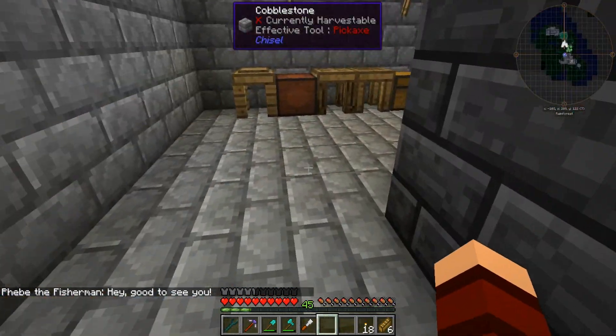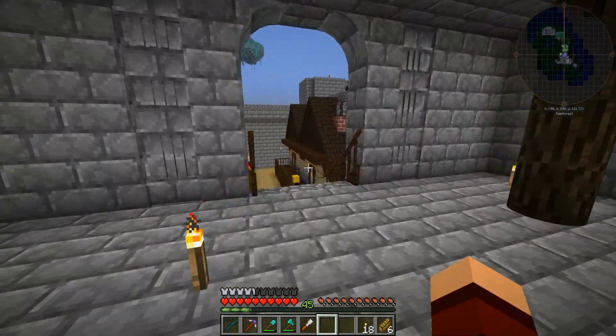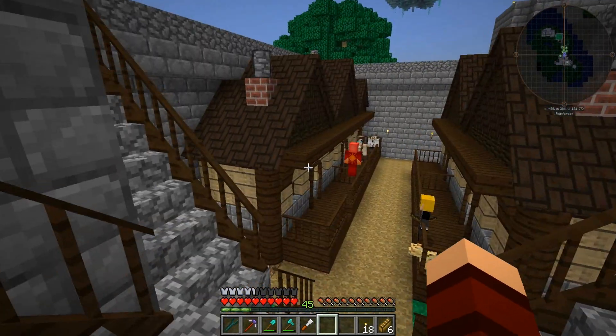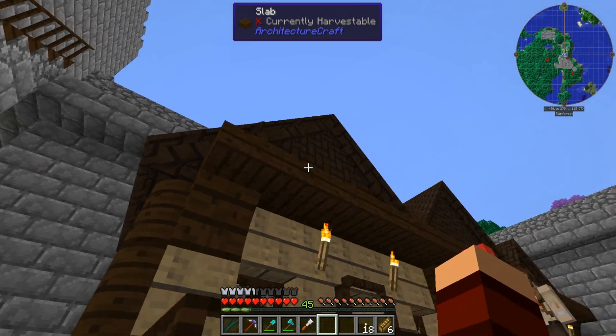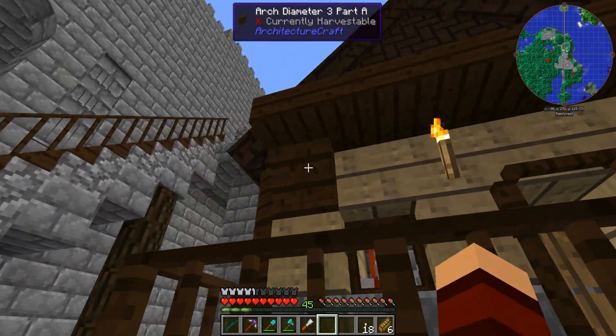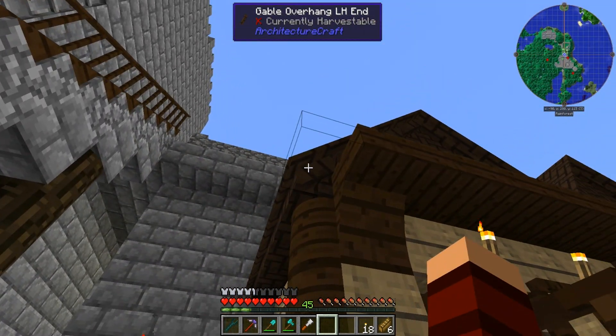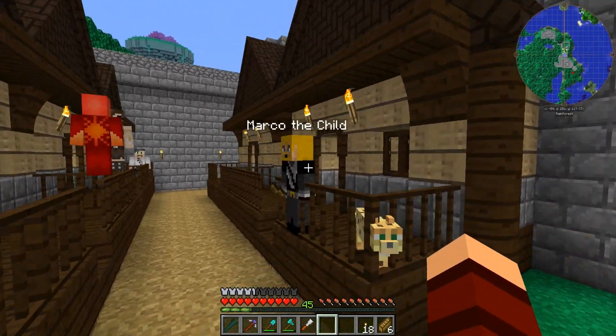I worked on these houses too. I put in little chimneys on them, a little detail piece right there, and I also put in these gable overhangs and put ends on them, so I think they look pretty cool.